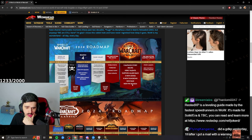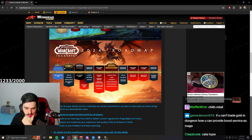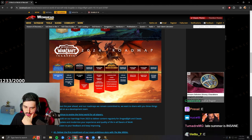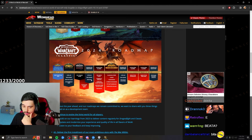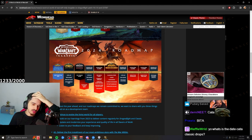Here's what's interesting — this is the roadmap for Classic. We are right here on Phase 2. Cataclysm Classic beta, which before was between Season of Discovery and Hardcore, has been pushed back to before the level 50 Season of Discovery. So it's been a pushback for the Cataclysm beta, not the actual launch — that's the change they made in this roadmap.